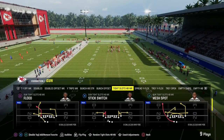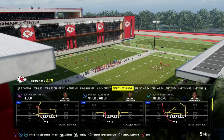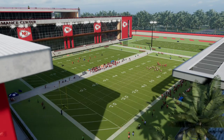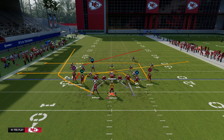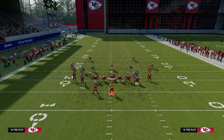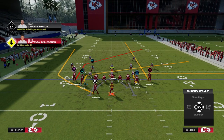I want to show you what I believe to be one of the best man-beating routes in the entire game. To do this, I'm going to show it out of the Plate Post-Wheel Drag. It's a very simple setup — all we're going to do is slant the slot receiver, wheel the running back, out route the tight end, and streak the right side receiver. And that's basically it.